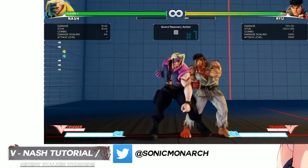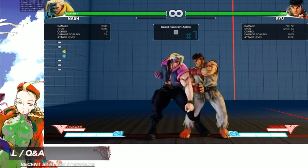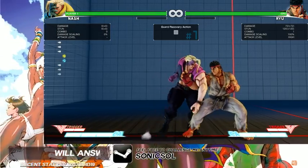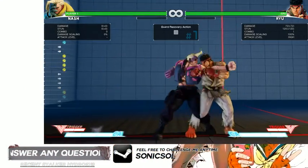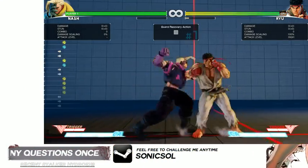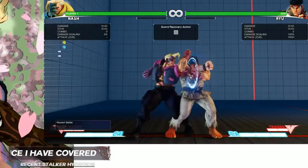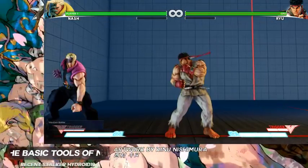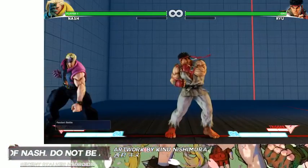Standing light punch is three frame and plus three on block; standing medium punch is six-frame startup — so it becomes a frame trap. The target combo version is minus six, but if you link it, it is a frame trap and it stuffs out the jab.